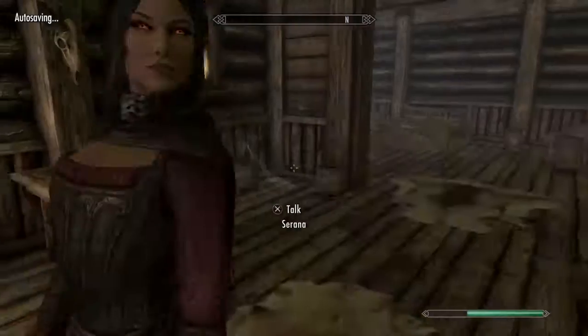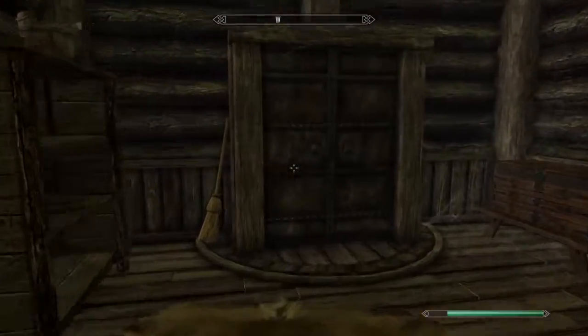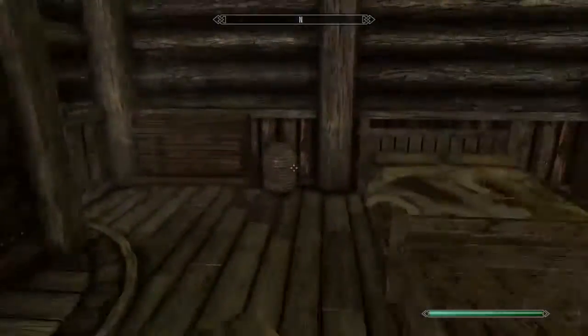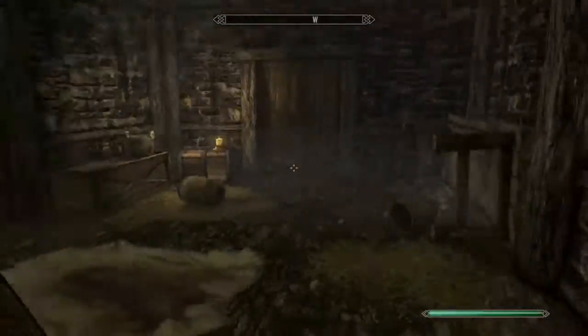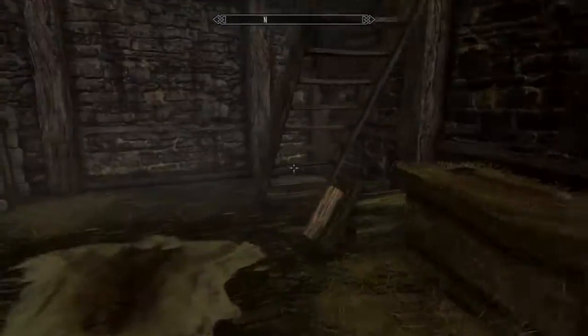Now we are inside. Going into first-person view, you can see it looks a bit different. Here is our back door, which has a lake-view balcony, and then a bed — and if you go downstairs you have a cellar. Like I said, it is considerably more spacious than the one in Whiterun, as you can see here.